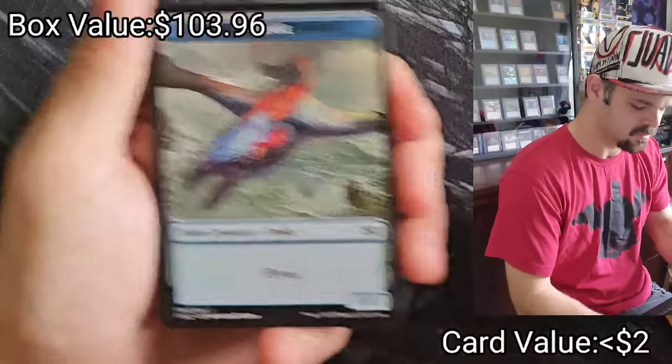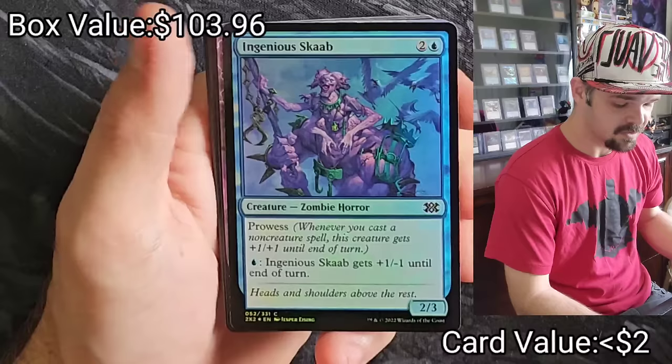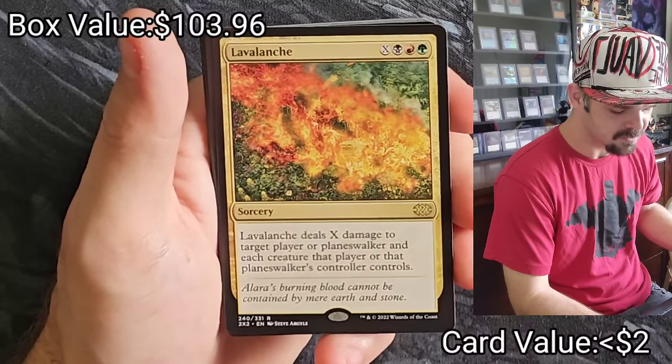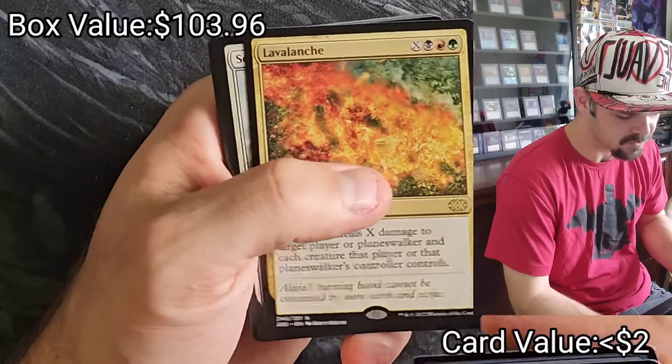I'm not even sure what cards are worth over $10 in this bag. Titan's Strength, Ingenious Scab, Kolaghan's Command — looks nice. Lava Lange — deals X damage to target player or planeswalker and each creature that player or planeswalker's controller controls.